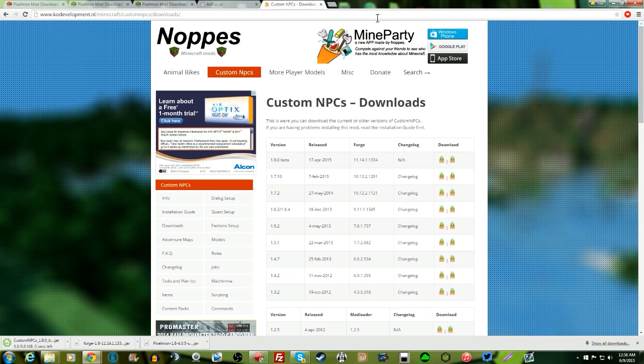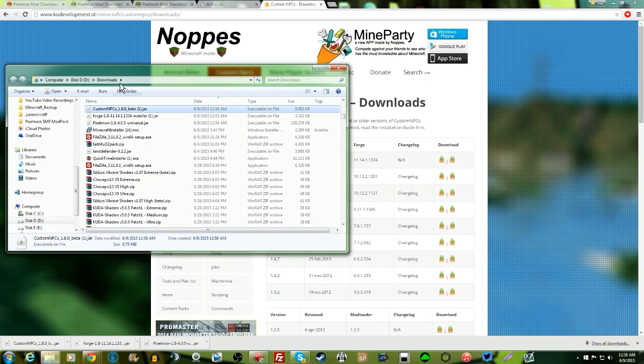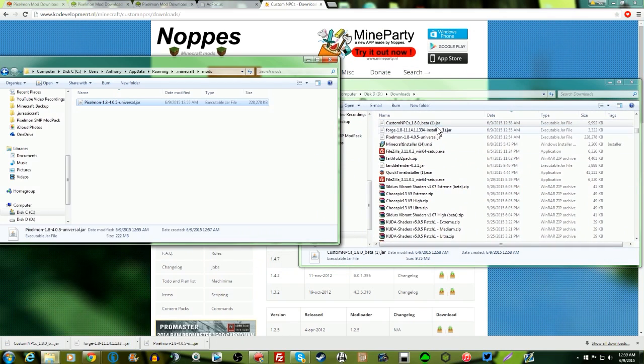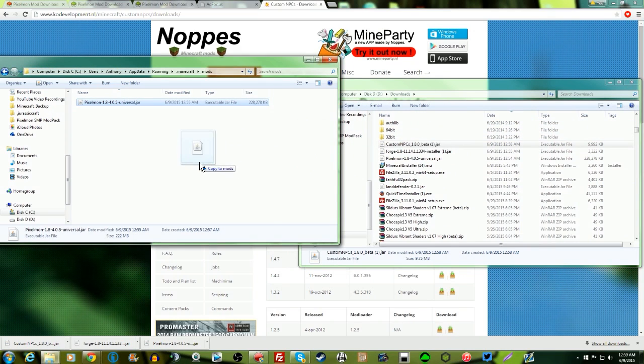We're gonna skip that ad and close it — I do apologize for the noise there. Now we have Custom NPCs downloaded. Show it in the folder from your downloads, go back to your mods folder, and drag Custom NPCs 1.8.0 beta into the mods folder. Now we should be good to go.